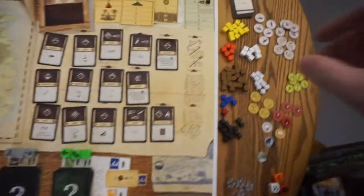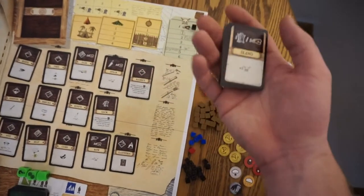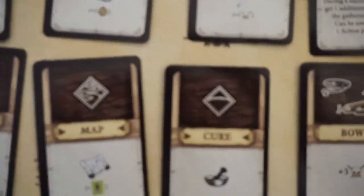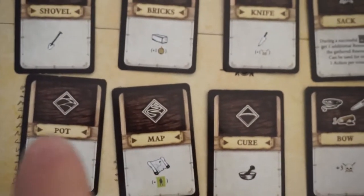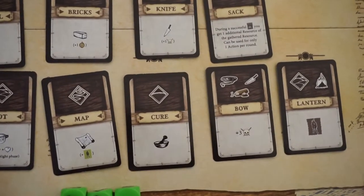Next is the invention deck — there are quite a few of them. There are nine starting out inventions which you place on the board. The way you know they're starting out ones is because next to the name there are little arrows. You should have nine of them.